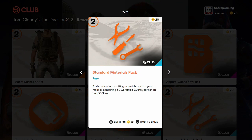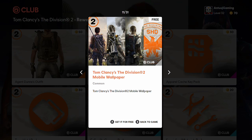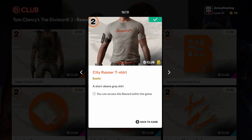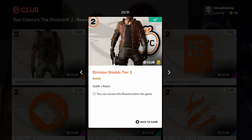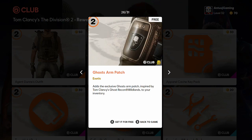Now, unlike the pre-order bonus and the Ultimate Edition extras and your beta rewards, these are not automatically added into the game, into your stash box. You're actually going to need to just press start and go ahead and open up the Ubisoft Club. Make sure you're logged into your Ubisoft account and redeem those rewards. They'll all be free as long as you unlocked them in the first game. Just go ahead and go through and do that as you see me doing now.